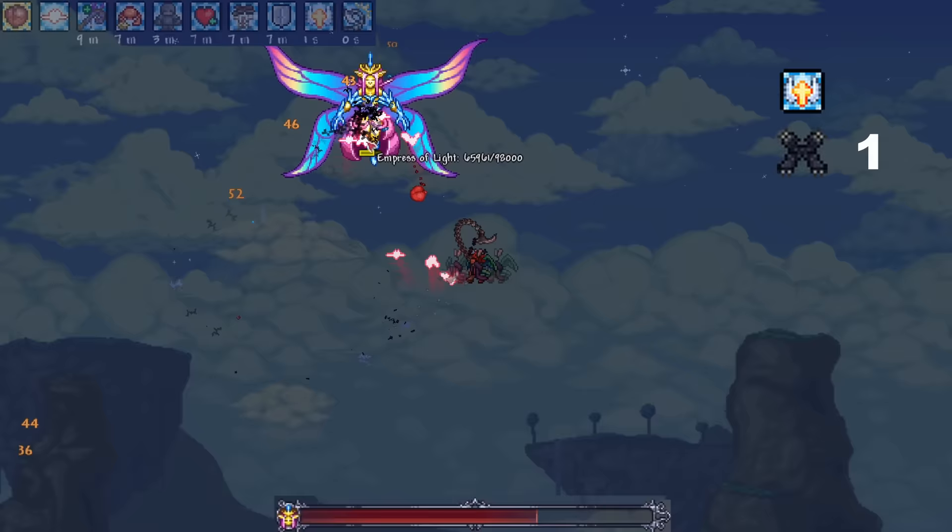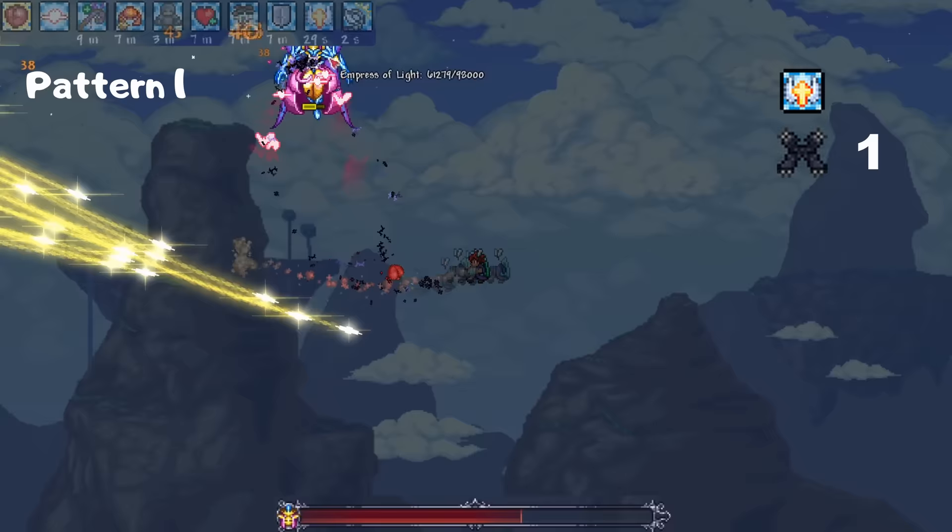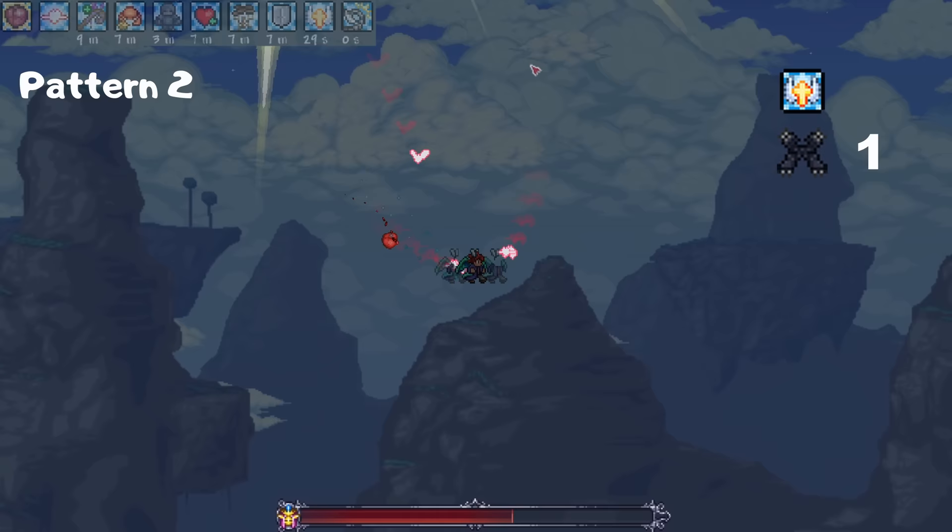Just see which one she does first, then you'll be able to figure out everything. For the sword attack, just go in a small circular motion. It predicts your pathing, so don't do huge movements. With that, the first phase should be pretty easy. It's more of a warm-up phase.